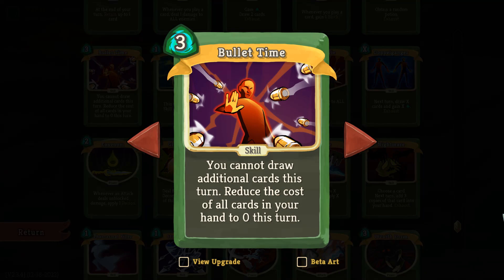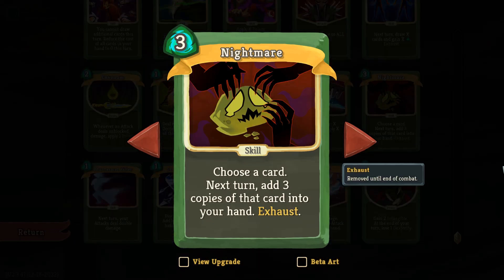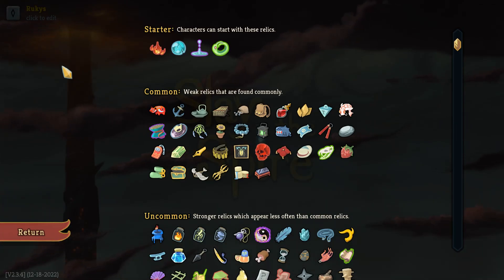Because of the high cost of Wraith Form, something like Bullet Time would be fantastic — especially if you've already got a Runic Pyramid and can get a really big hand. Even without it, if you could just get Bullet Time into your hand at the same time as Wraith Form, that would really negate any of the energy cost issue of playing Wraith Form and not having enough energy for anything else. Finally, Nightmare — you can do a lot of really silly things with Nightmare, and with enough copies of Wraith Form you don't even need the block. If you can get nine turns of Intangible, you'll find a window to attack and get through it with negative 25 Dexterity — doesn't matter.